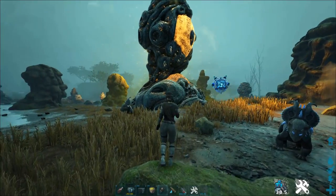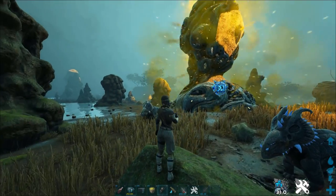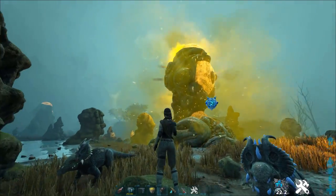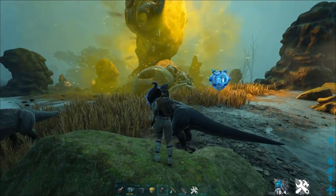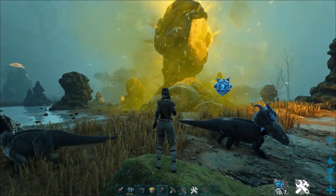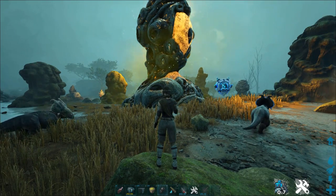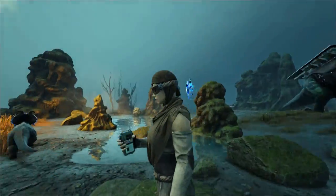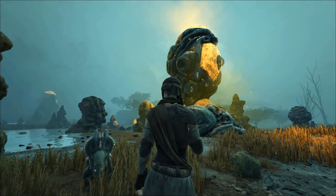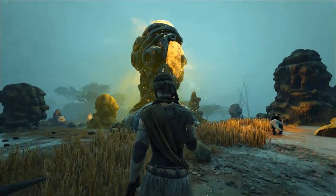If you're in the bog biome, there are these weird funky glowing yellow trees that release pollen into the air. You can actually go into this plant and pull some valuable resources out, which is quite interesting. My character is literally about to brave the pollen of these yellow trees.